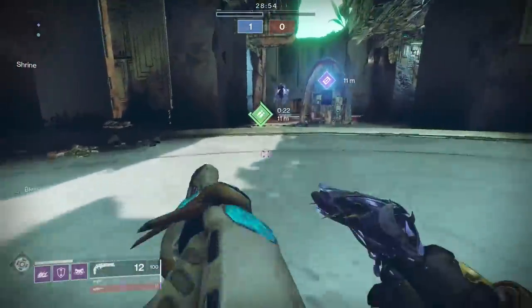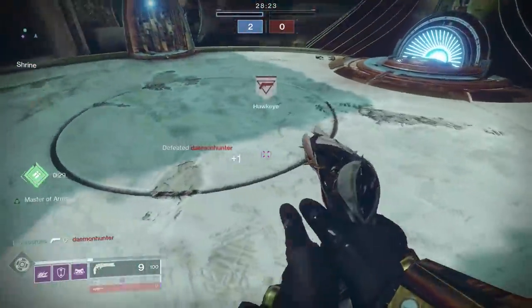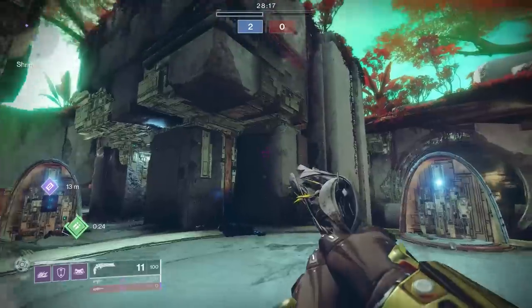The moment that Noble Round touches your ally, you will get the Blessing of the Sky, which will last for 10 seconds. It heals the recipient — we're guessing somewhere between 120 to maybe 150 health. We might be overestimating, but it's a pretty substantial amount of health that you get back. This is not the person who shoots the Noble Round; it is only the person receiving the Noble Round that gets the health benefit.